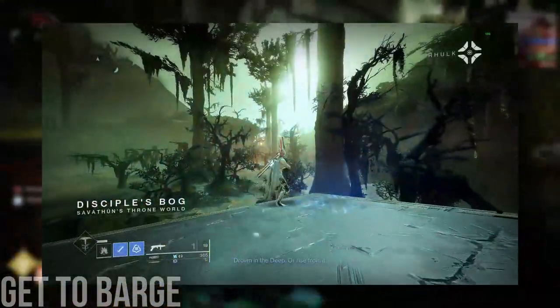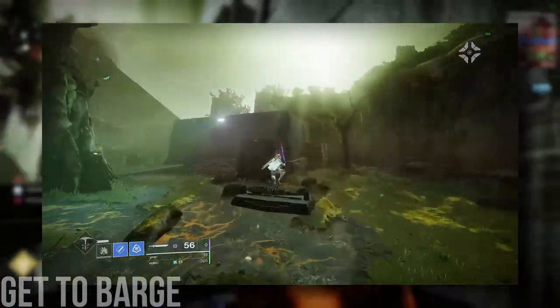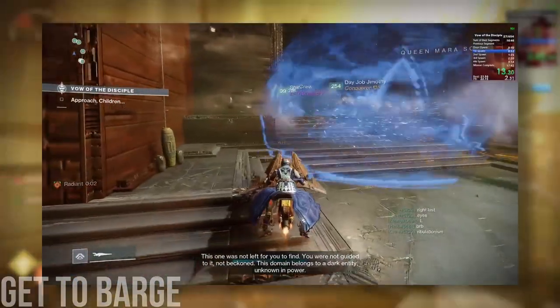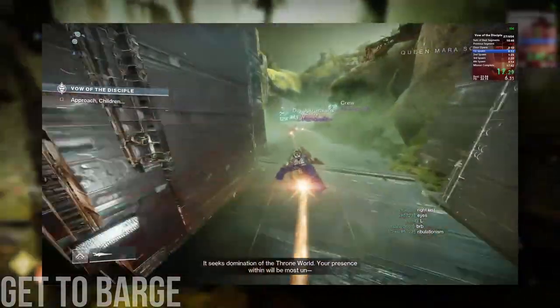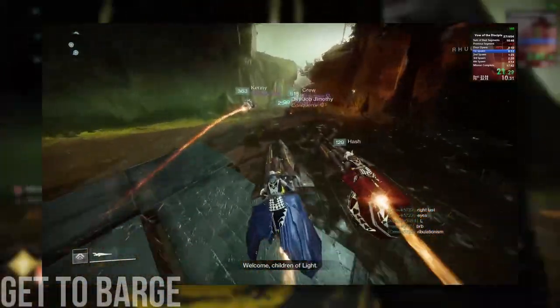They only need to be there early enough to spawn in the abominations before everyone else gets there, and then they can change characters so they don't have to be on Hunter for the rest of the entrance. Everyone else behind them can just follow on a sparrow in the order of their importance, meaning that the players with the furthest knowledge or abominations to kill should be in front of the sparrow order, and then everyone else just trails behind.